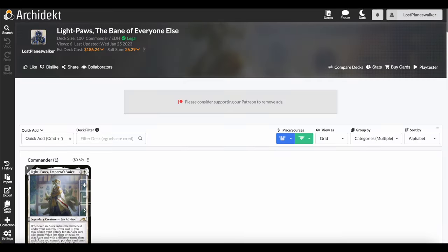Hello everybody and welcome back to the Lost Planeswalker. You're here with me, Jesse, the Lost Planeswalker. Today I have another commander deck tech for you, and this one is all about enchant auras. The commander I'm showing off is Light Paws, Emperor's Voice, and I call it Light Paws: The Bane of Everyone Else.